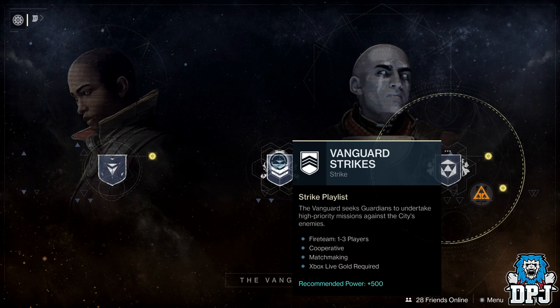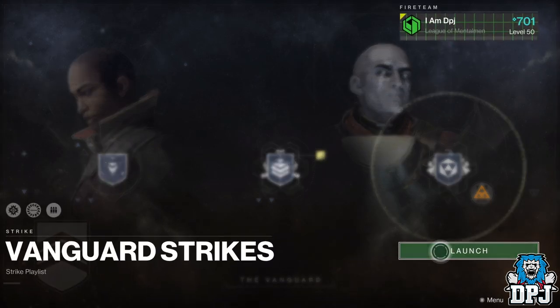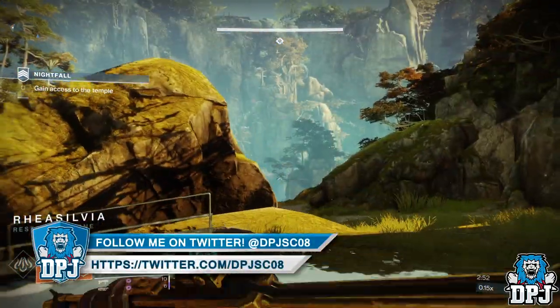In a team of 3, load into the Vanguard Strikes. We are doing the old Blind Well trick, hence why you need a team. What you need to do is load into the Vanguard Strike Playlist and look for the Corrupted Dreaming City Strike. Just keep loading the playlist until you get it. It's quite a common strike, so it shouldn't take you too long in finding it.